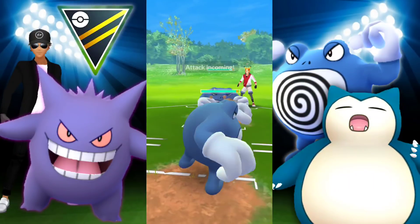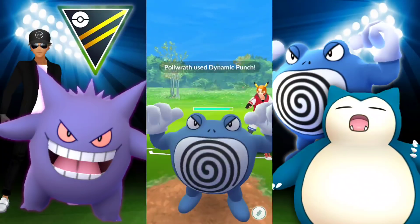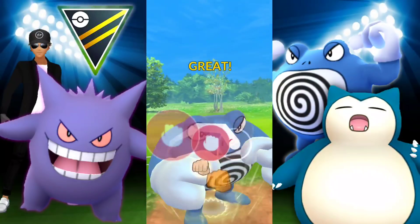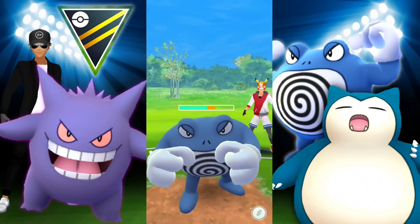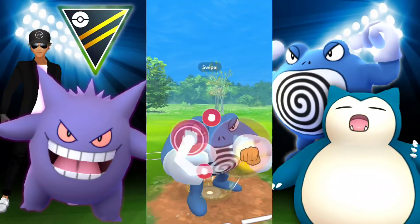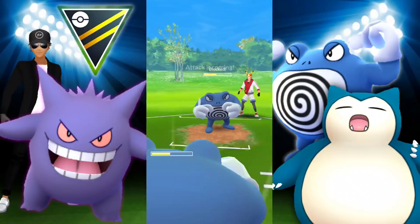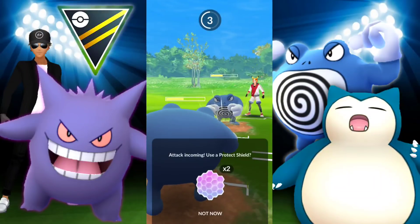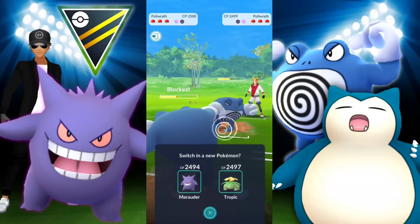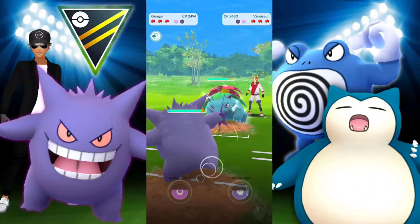We're met with another Poliwrath — we've seen this one before. We could potentially switch into Gengar to catch the Dynamic Punch, but I'll tell you right now, my head wasn't in the zone today regarding PvP. If you're not seeing the best plays today, I wasn't all there. I wasn't completely focused — I was out of the zone and rushing my battles.